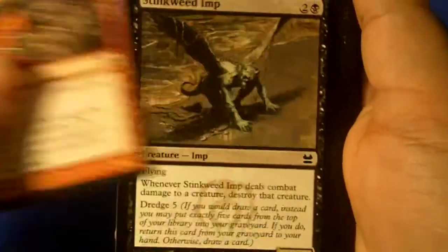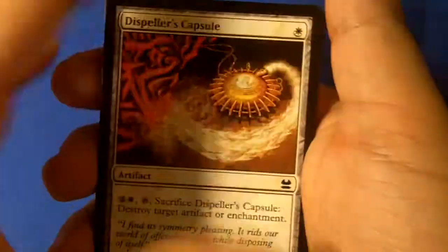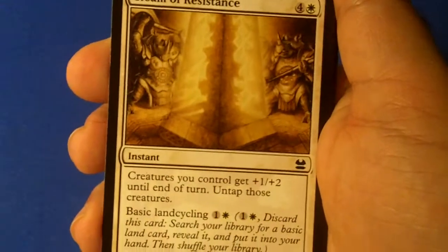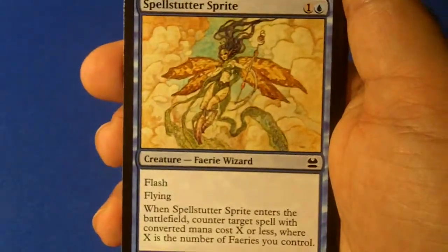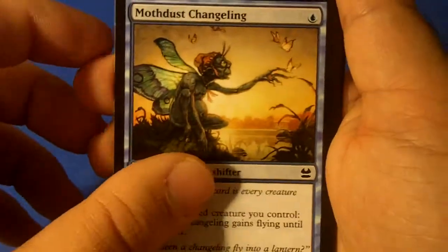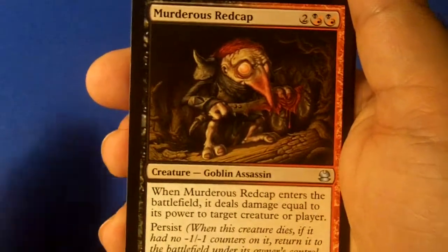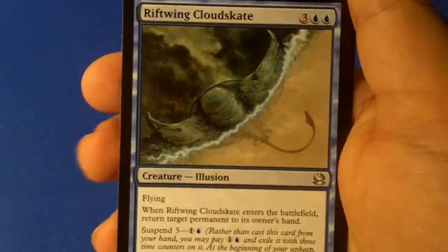We got Brute Force, Stinkweed Imp, Dispeller's Capsule — already have that card — Blight Speaker, Gleam of Resistance, Defy Death, Spell Snare, Sprite, Blind-Spot Giant, Sylvok Lifestaff, Mogg Fanatic, Changeling, Mad Auntie, and Murderous Redcap — a good card honestly, pretty good, I don't have one of these.